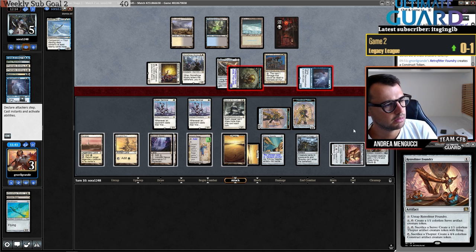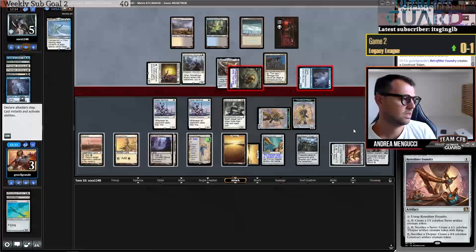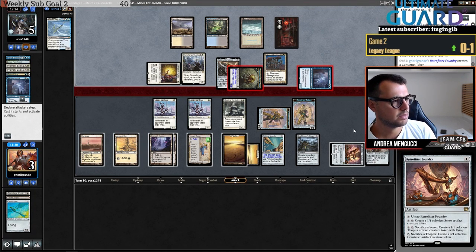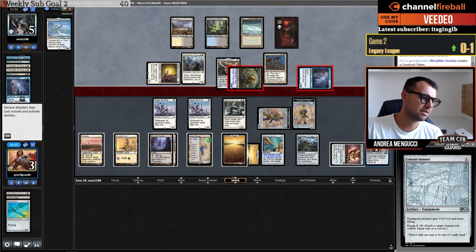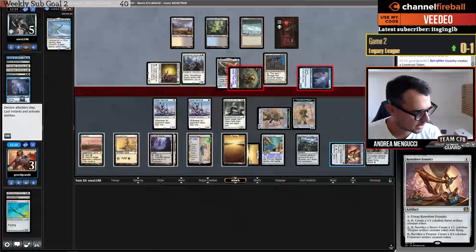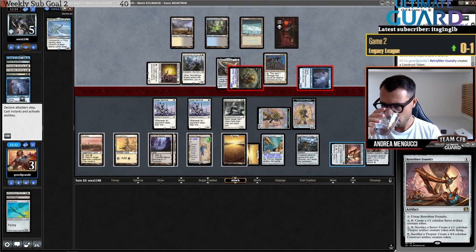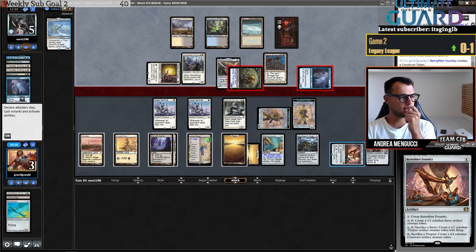Not really, because if I draw a land I win. Let me think — I make a Servo, I make an Ornithopter — maybe I should just kill the Narcomoeba because I'm going to lose the construct anyway. If I draw land I can't equip the Hammer on the Ornithopter I make with the Shadowspear — I pay three mana, actually I can't make an Ornithopter there. I can only make a Servo. Hammer makes it lose flying though — I didn't think about that.